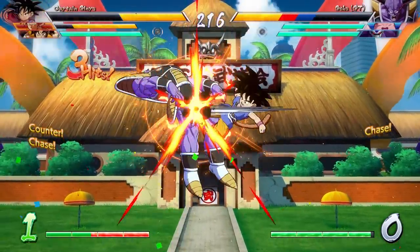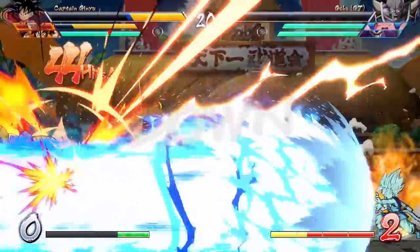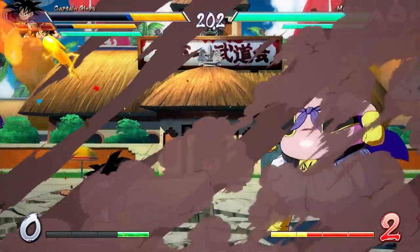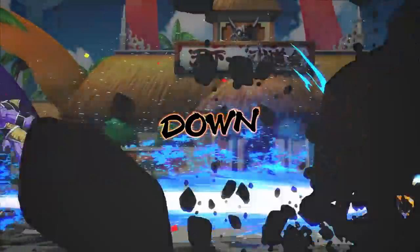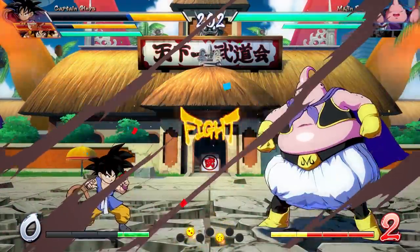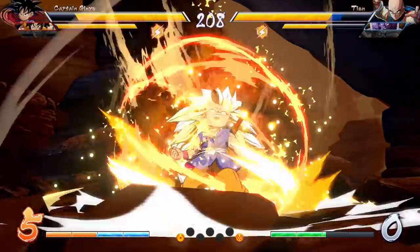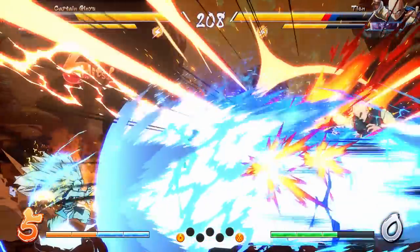Moving on to the supers — we've pretty much seen everything this character has to offer. His level one is a normal Super Kamehameha and he'll go up to Super Saiyan in order to use it. Interestingly, if you kill somebody with his level one close enough to when they get knocked out, it actually is a destructive finish — not sure if that's intentional. If a character is knocked out, he will go up a level to Super Saiyan 3 and gain a little more damage on that level one super, though it's still a level one, which is always preferred.